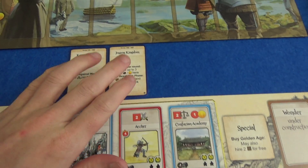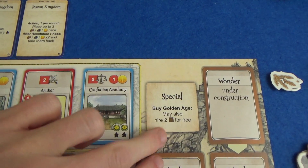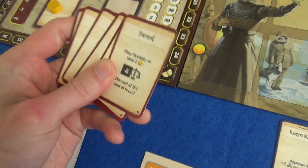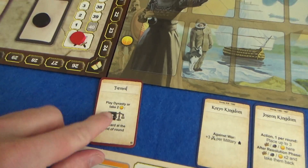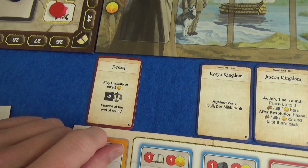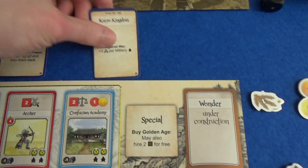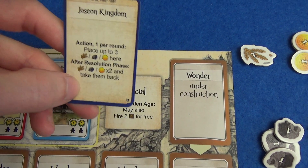These dynasty cards can be used during the game to replace my special ability. I'm playing as Korea, so when I buy a Golden Age I can hire two architects for free — but I could change that. Every round when we do architects, the same number of turmoil cards come out, and I can choose to put my civilization into turmoil. When I do that I lose two stability for the rest of the round, but I can then either play a dynasty card or take two money — useful if I want to change my special power to a military-based one or one that banks resources and returns double at the end.